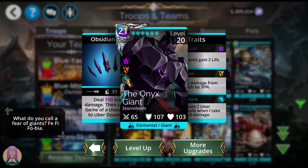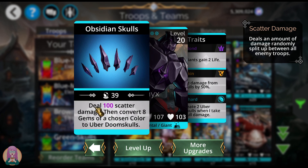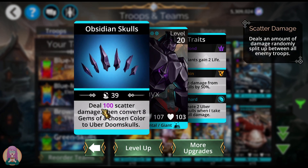I really enjoy the Onyx Giant. If you use him properly, he is very effective at destroying things. The scatter damage isn't that much — 100 scatter damage is very nice, don't get me wrong, but it's broken up between four troops if there are still four troops over there. But then you convert eight gems of a chosen color to uber doom skulls, and those do ten damage each, even if you are entangled. So if you get four of these uber doom skulls together, you just did 40 damage — even without any attack bonus. Love those uber doom skulls.